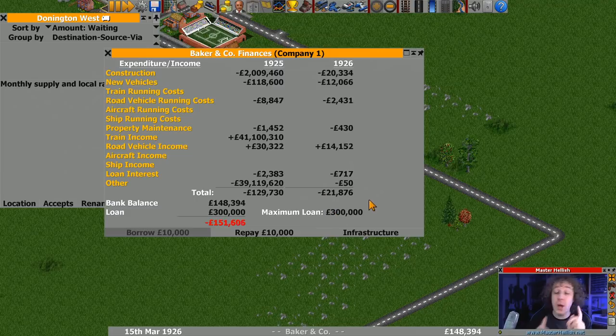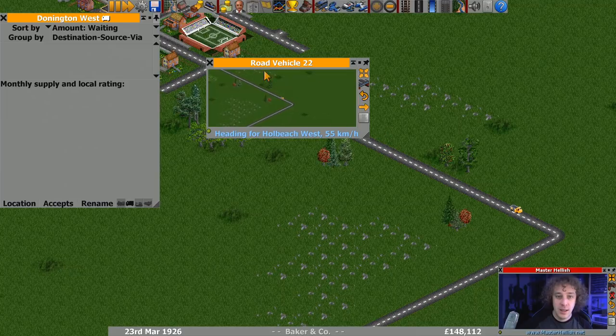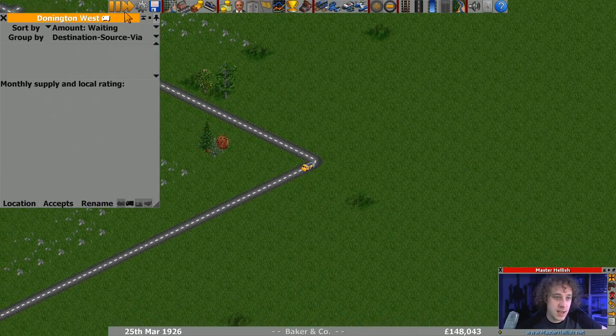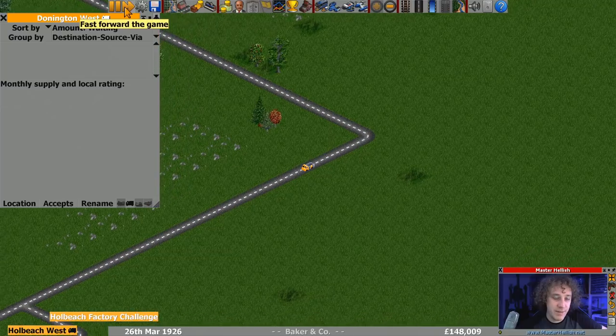Let's look at the bank balance - see what we're looking at this year. Minus 21. But that includes construction costs of 20,000 - that'll probably be the roads - and new vehicles of 12, that's the two vehicles I bought. So we've spent 32,000 and we're only minus 22, meaning we've made 10 grand operating profit. I am going to do a little bit of fast forwarding.